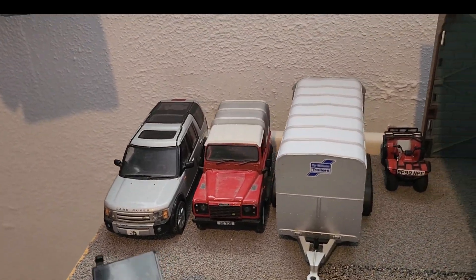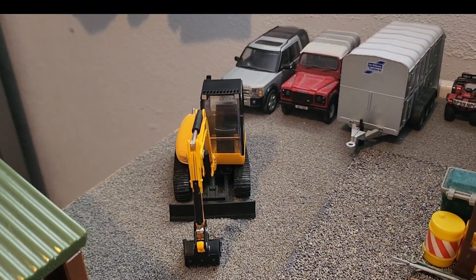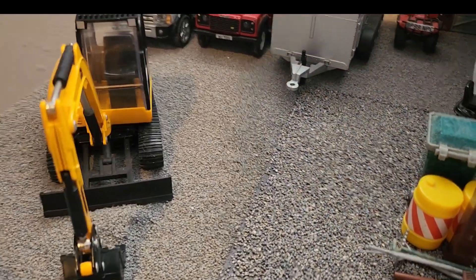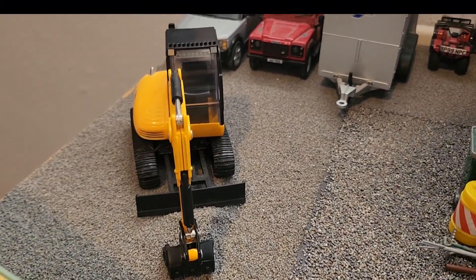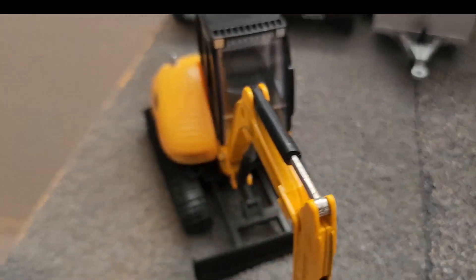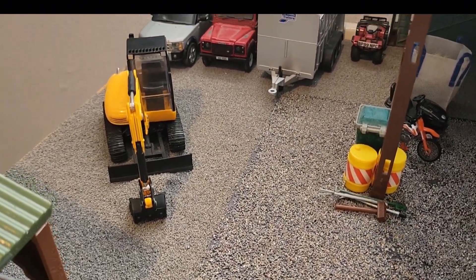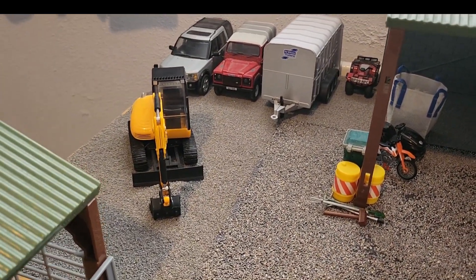Starting off down here we have the Disco Defender and Honda parked up. Now we have the Farmer's Son in the GCB Media Digger just scraping away a bit of loose gravel. He's just getting rid of the excess loose gravel off the top just to make it sort of level. He's got quite a lot of gravel there, probably just going to keep it at the farm because we have a pile of gravel just in case we need to fill in any gateways or whatever.